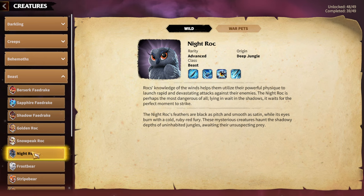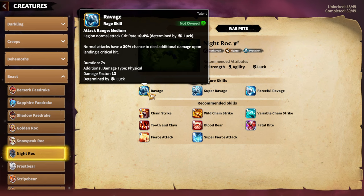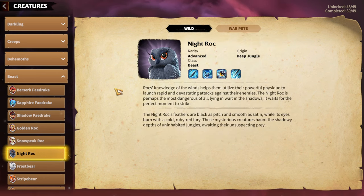If another hero pair with a defense break style is released, I think Snowpeak Rock will be amazing with that too. Next is Nightrock, another Marksman Warped. Nightrock came out with Syndron and Freygar, so it's easy to understand that the best hero pair for Nightrock is Syndron and Freygar. The Ravage skill gives your legion attack crit rate, and normal attacks have a 30% chance to deal additional damage upon landing a critical hit. Normal attack and critical hit is the main idea behind Syndron and Freygar. That said, Nightrock is so good you can use it with virtually every Marksman hero pair in the game.